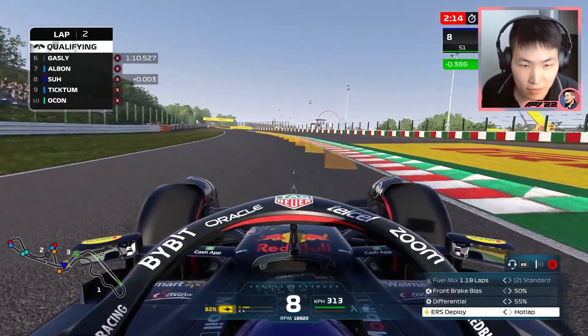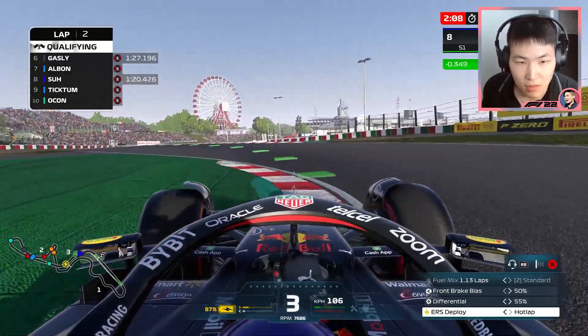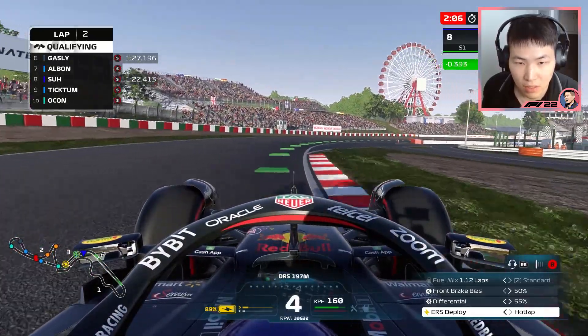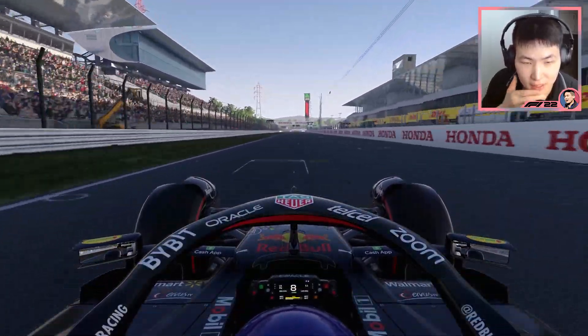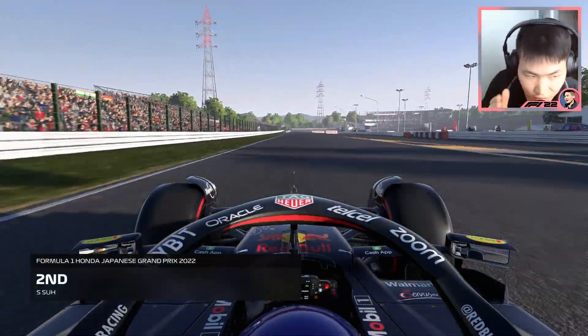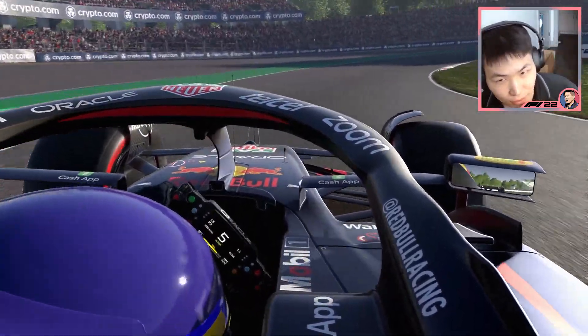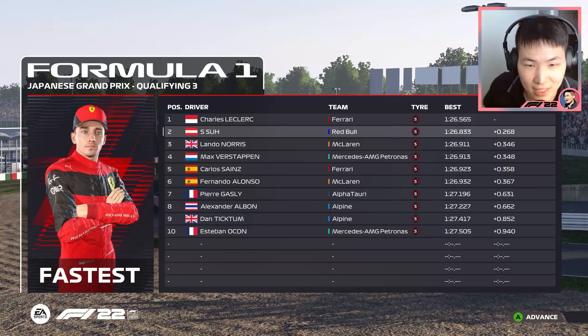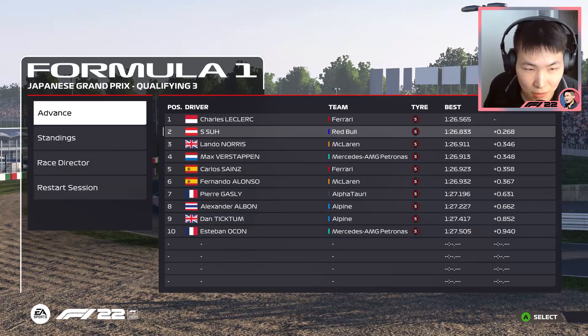Here we go — the final lap of Q3. This is where we sit for the race. Crossing the line — that was a solid lap. P2! Front row. The delta is 2.6 tenths to Leclerc in the Ferrari — the fastest car on the grid. P2 is a solid position. Let's see if anyone takes penalties — maybe Leclerc will. Good starting position, let's convert this into another podium finish.